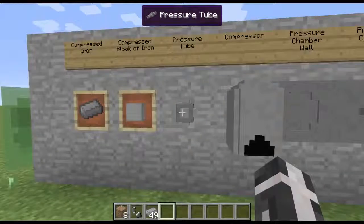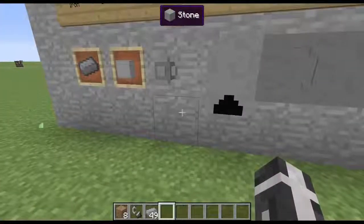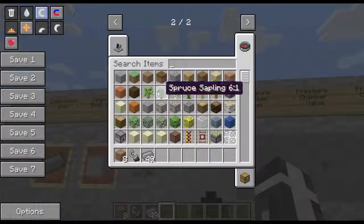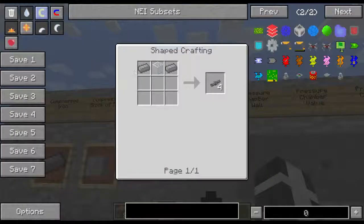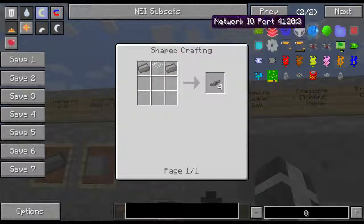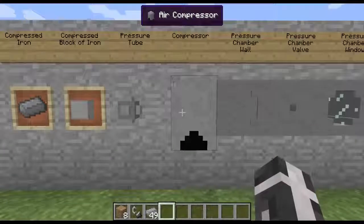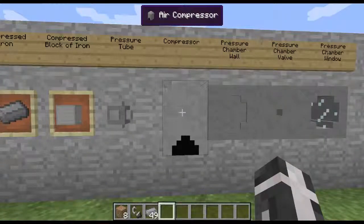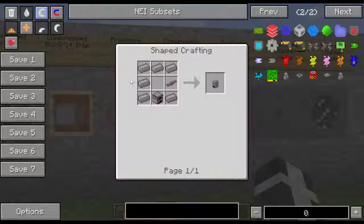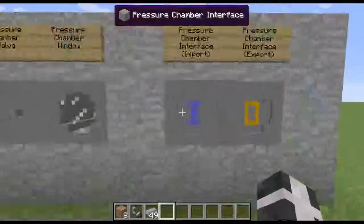Pressure tubes are something you'll use a lot of. Don't go crazy with basic ones since you'll want to upgrade to advanced pressure tubes, but they're the starting point. The recipe is two compressed iron and glass, and you get four. Here's the compressor - that's how you produce all your pressure. The recipe is compressed iron, a furnace, and a pressure tube. Pressure tubes are used in a lot of recipes and are also used in the multi-block system, like going into your pressure chamber.